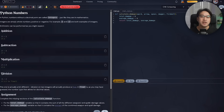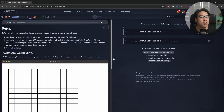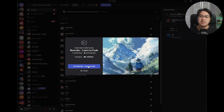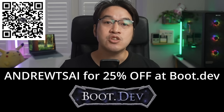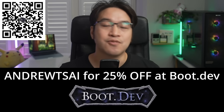All the lessons are free to read and watch, and the paid membership unlocks interactive features — hands-on coding, AI help, progress tracking, and the gamified mechanics. Plus, there's a big Discord community and a 30-day refund policy, so there's no risk. Check out the link at the top of the description and use my code for 25% off your first payment. Thanks to Boot.dev for sponsoring this video.